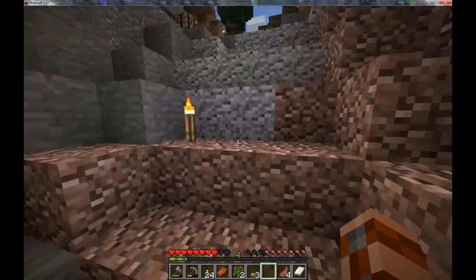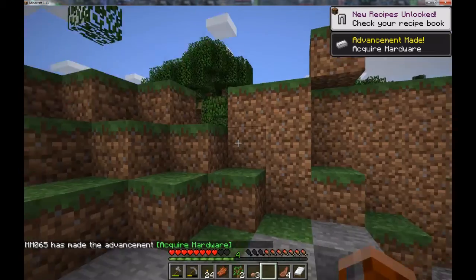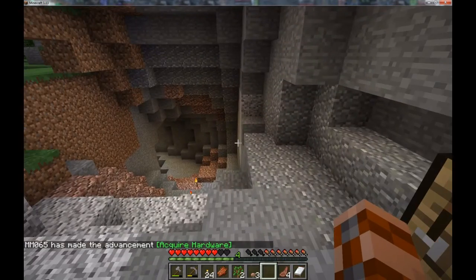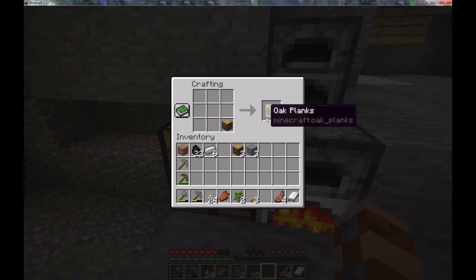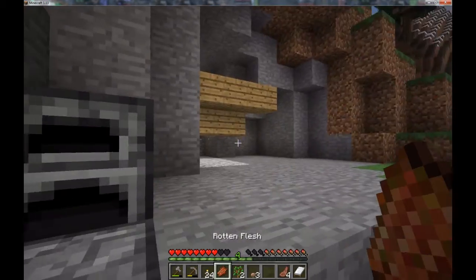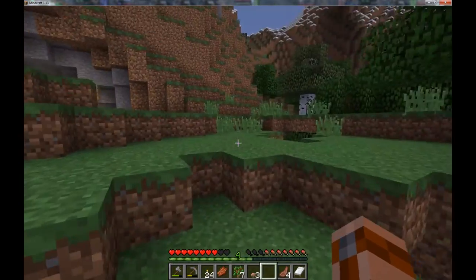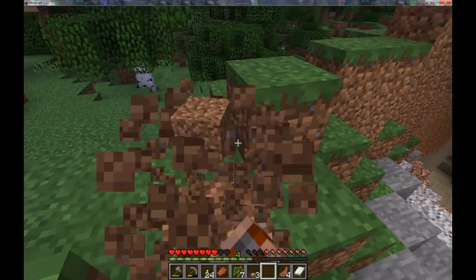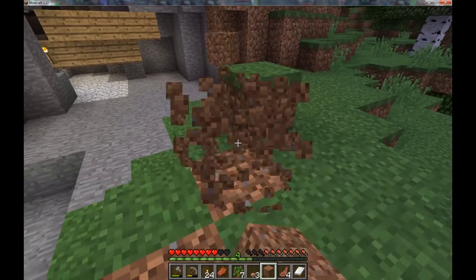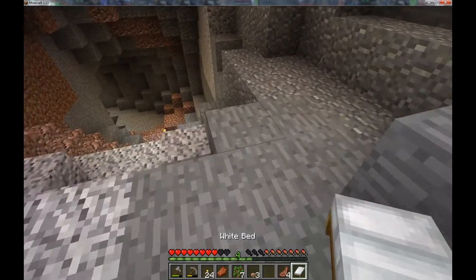I'm also going to try and incorporate, rather than just one building style — since I'm going to have multiple small bases — one base that's basic villager-themed with oak wood and cobblestone, one that's more of an underground-type themed base, an underwater base, and so on. So we could have a snow biome with an ice farm, and while we're there we can also build an ice castle using products from that ice farm. That's how I'm going to split things up.